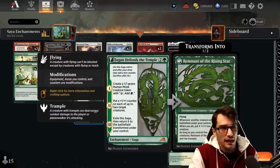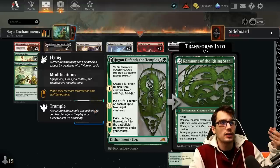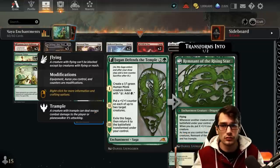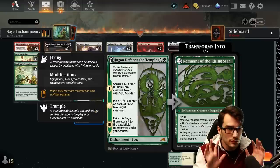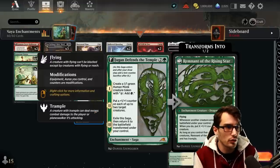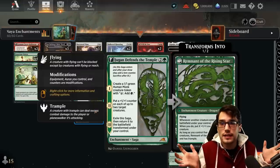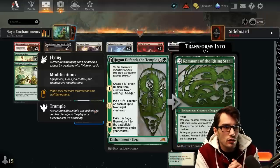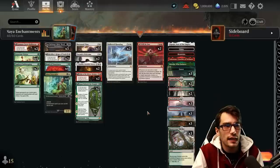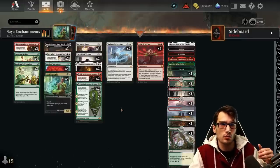Then we move into Jugan Defends the Temple for three mana. First lore counter creates a 1/1 monk that taps for green mana — helping us ramp into Hallowed Haunting, helping us ramp into All Will Be One. Then it puts a plus one counter on two creatures you control. And then the Rising of the Rising Star, which is the absolute powerhouse of the deck. It transforms into a 2/2 with flying, and whenever another creature enters the battlefield under your control, you get to pay X to put X plus one plus one counters on that creature. As long as you have five or more modified creatures, the Rising Star gets plus five plus five and trample as well. So try to get creatures with the counters — super accessible through Hallowed Haunting.